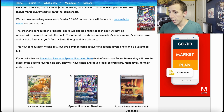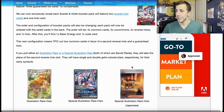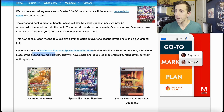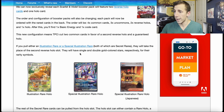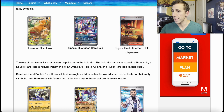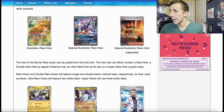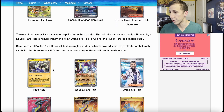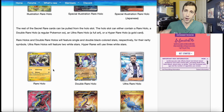So now if you pull what they're calling an illustration rare or a special illustration rare — both of which are considered secret rares — they're going to take the place of the second reverse holo slot. They also have a single and double gold-colored stars respectively for their rarity symbols. They give you examples here: there's one that's an illustration rare holo, this is a special illustration rare holo, and then this is the Japanese version. The rest of the secret rare cards are going to be in the holo slot.